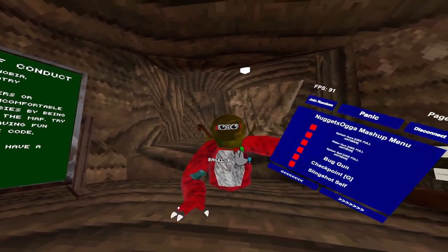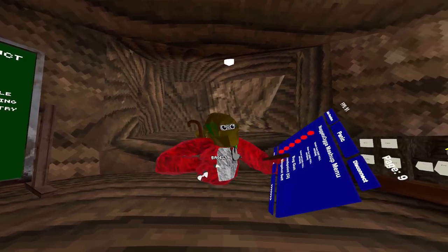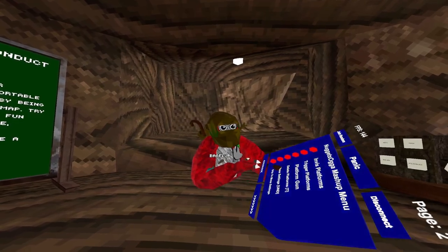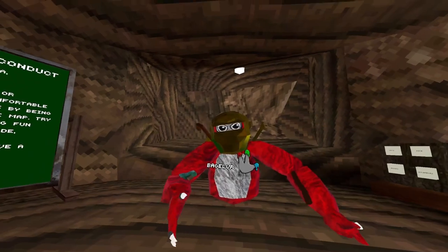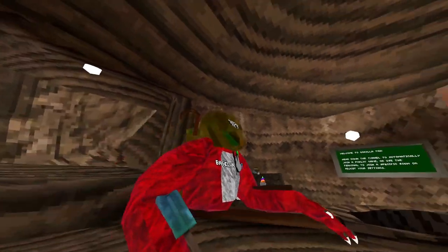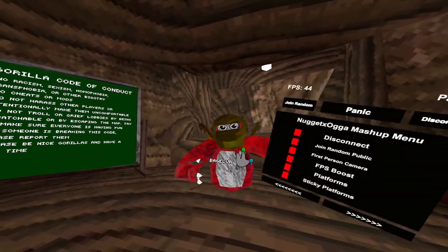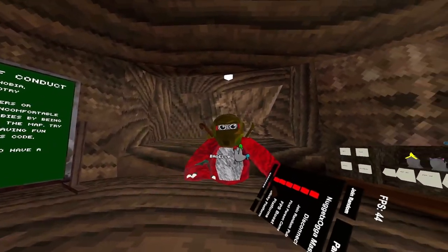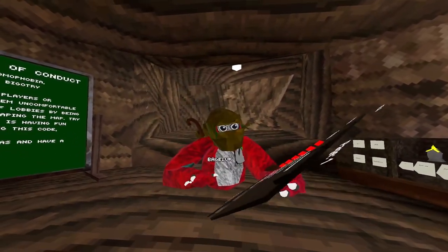Hello everybody, I'm going to be showcasing the Naga X Ogo mashup menu. First of all, put on the anti-cheat as soon as you get it, because most of these mods are detectable in private lobbies. I'm going to join a private lobby. Also, don't turn on any of the camera mods if you already have a camera mod.